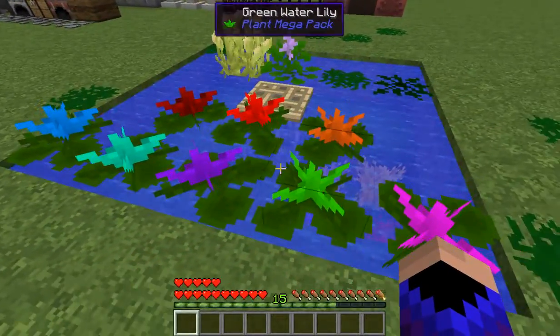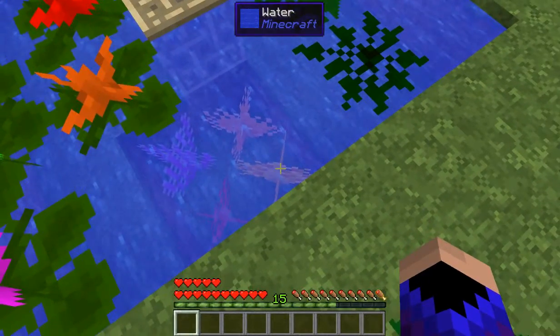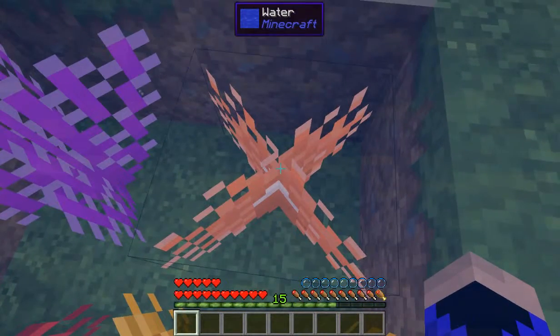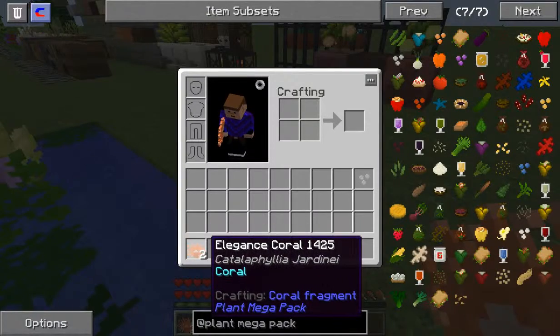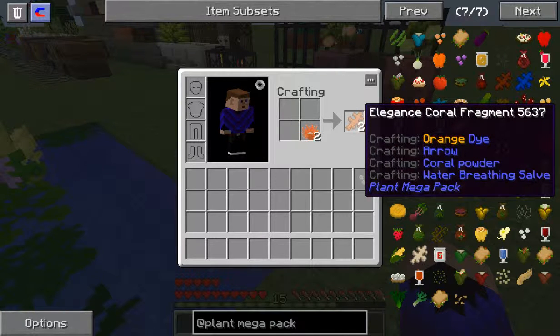He wanted me to show the water lilies that come with the pack, and the coral. I can't see it — all I see is water. Here we go. There — I got two. It split. There you go, got coral. It fragmented — coral fragments. What are they for? Creating white dye, arrows, coral powder, water breathing.